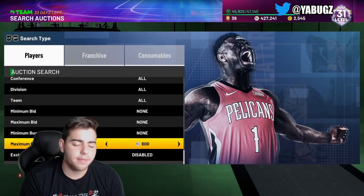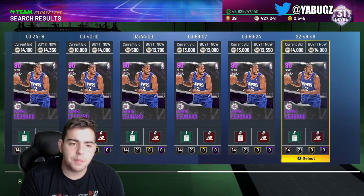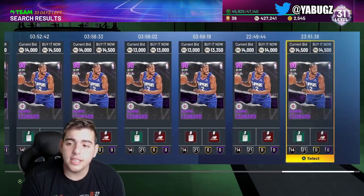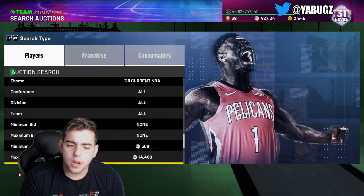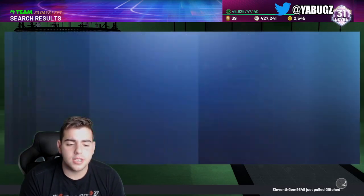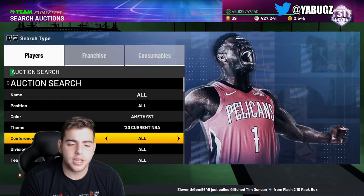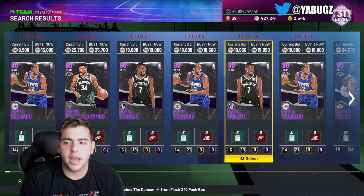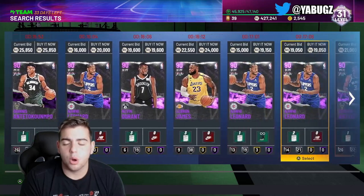We're going to go over the best filter in the game. Still, to this day, I don't care what anybody says — the most consistent filter in this game is Amethyst 20. If you guys want to glitch on this filter, this filter was glitched the hell out on Friday. LeBron's were popping up, Curry was popping up, Anthony Davis — and they were glitching out for around $13,000 MT. So if LeBron's getting posted for $13,000 MT, and he's going for over $20,000, you're going to make boatloads of MT.